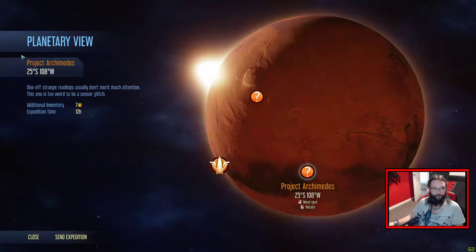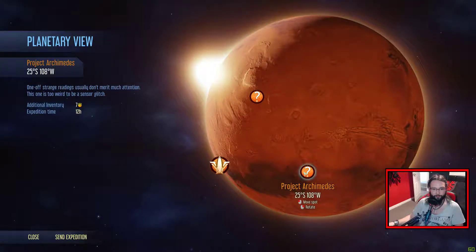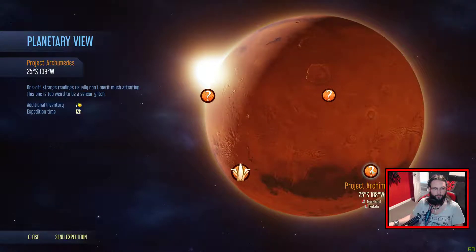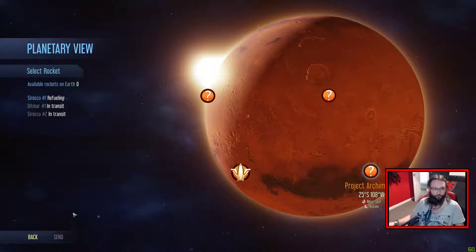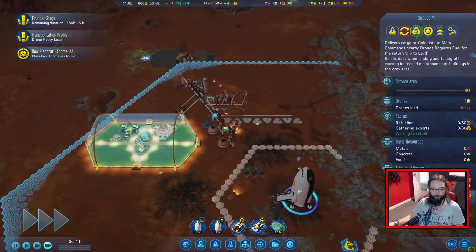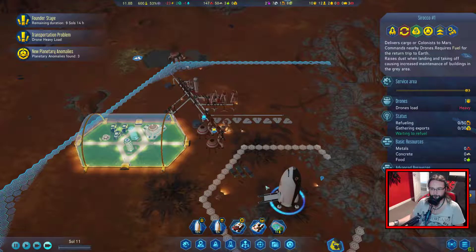New planetary anomalies found - three. Not that we can do any of these yet. We can rotate. One off strange readings usually don't merit much action, but this one is too weird to be a sensor glitch. We need a rocket to do this. So we'll wait for one of these rockets to be fuelled back up and then we'll go from there.